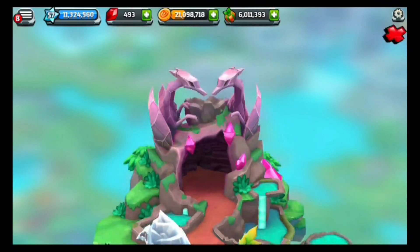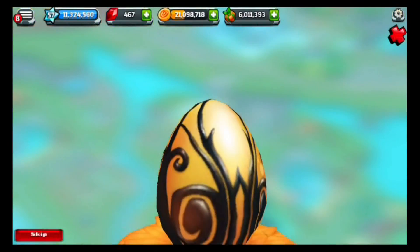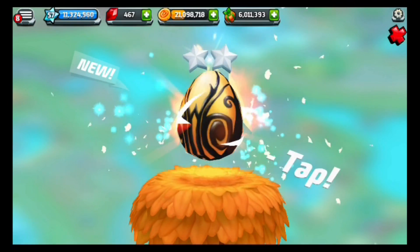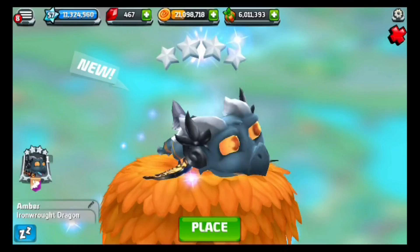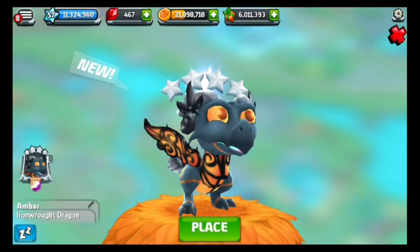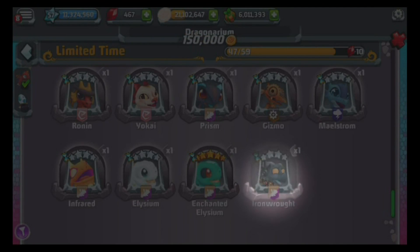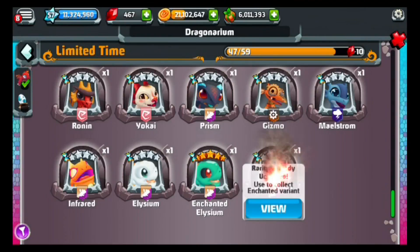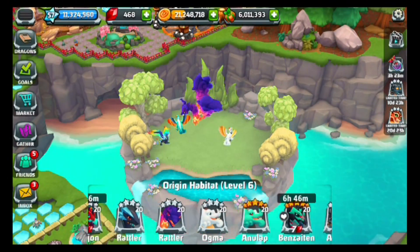Now we're going to hatch this little guy and place him into his habitat. There we go — the Iron Rot Dragon! Pretty adorable — he crash landed, which was really cute. Let's place him into his habitat now, the Origin Habitat. We'll get one gem from this for getting him. Awesome, there we go.